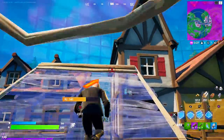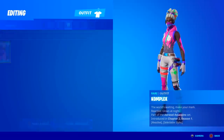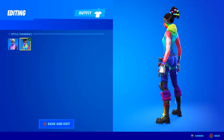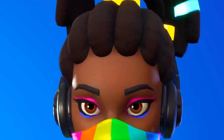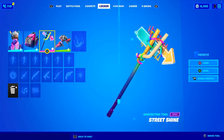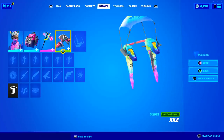The V16.10 patch got released and it included a bunch of new content. First of all, if you own the Complex skin, you received a second free edit style for her named Rainbow. Here is what she looks like, along with a matching set that includes the Purple Gem Back Bling, the Street Shine Pickaxe, as well as the Exile Glider. Pretty epic.